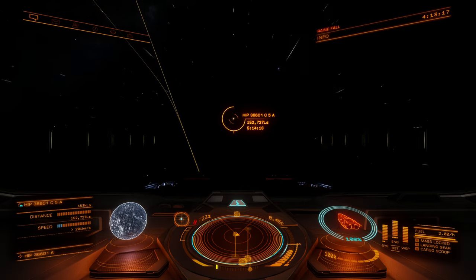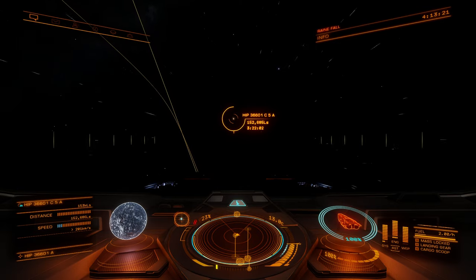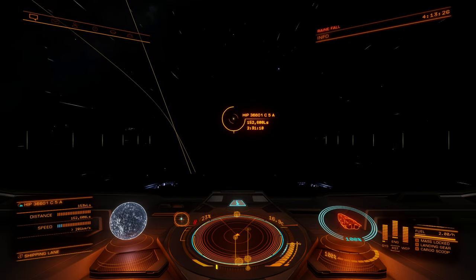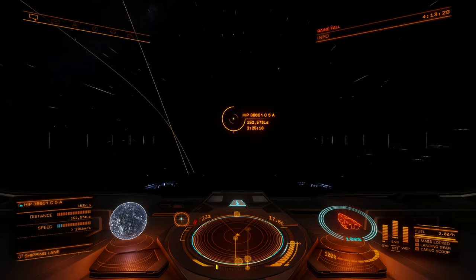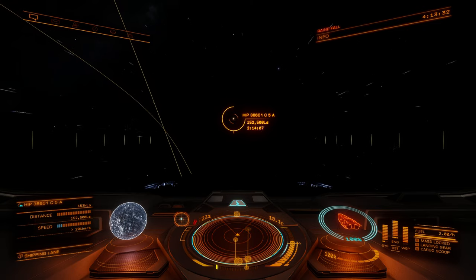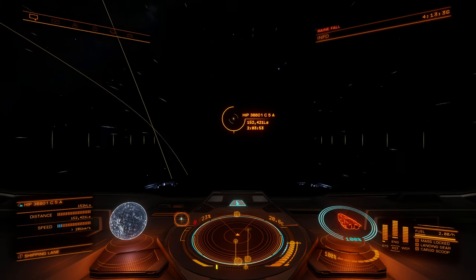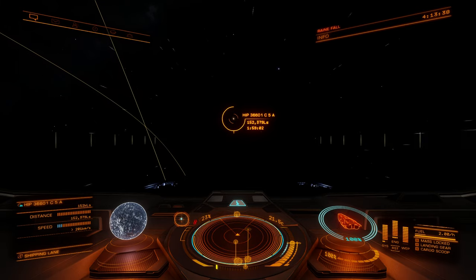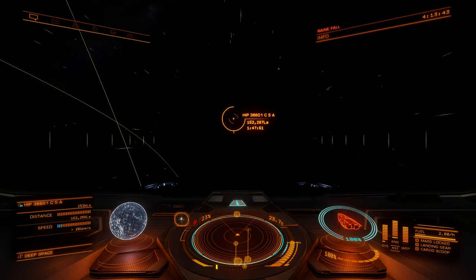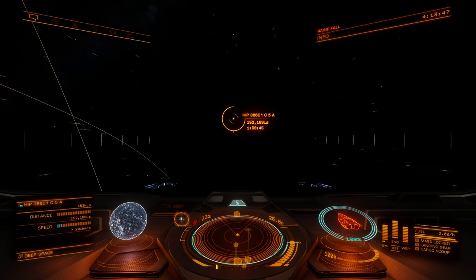We've arrived at our system that has our crystal shard planets. This is a good time to mention that the shard planets are located quite a ways away from the primary star that you jump into, so you're going to be supercruising for probably around 10 minutes or so. It might be an idea to set yourself up with a video to watch or something like that.